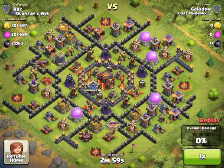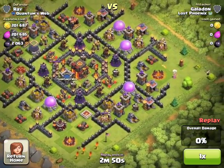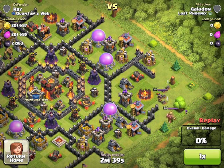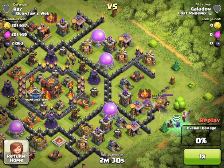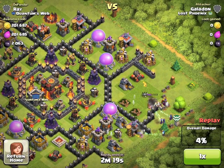Moving right along, here's the second attack replay, this one against Rey from the Clan Quantum's Web. It must have been right after reset, as neither one of us have a shield yet, or a badge. A very familiar base design I like to call the Spider. This attack will show you how different every single attack can be, even using a similar strategy. Drop the CC Golem first, and this time a bunch of Wizards are going to take out the King and the Queen a little more efficiently — but not before the Queen turns and wipes out a bunch of my Wizards. She will eventually go down, as will the King, with the help of the skeletons from those Witches.